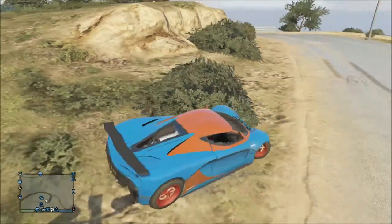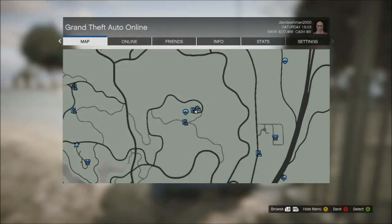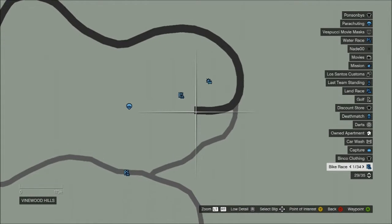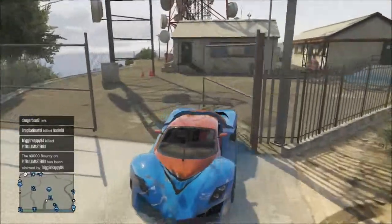The coolest stunt on GTA 5 is this. Here's the location. It has to be right here on the back. Then you go like this, watch. I would do this — there's usually like a rare car you can find here.